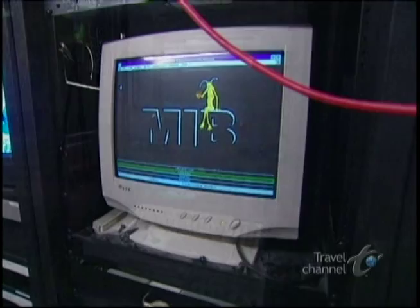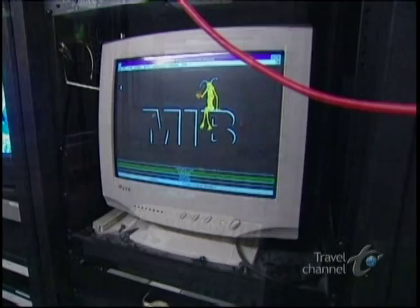Hidden in this secured room is the heart of the ride. Two mainframe computers operating simultaneously run the entire system, including an elaborate backup that can instantly take over in the event of a computer crash. There are over 200 individual computers, all with different functions, talking to each other. Basically, we have enough computing power inside this building to run an automotive assembly plant.